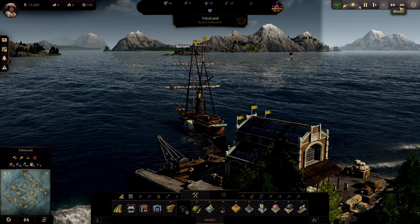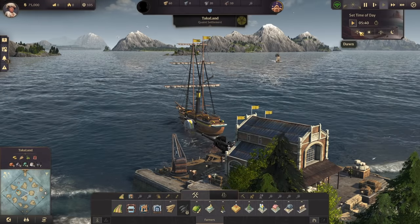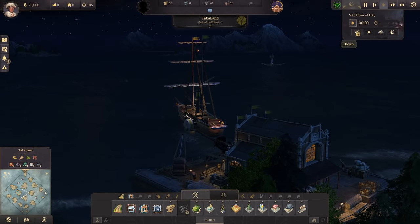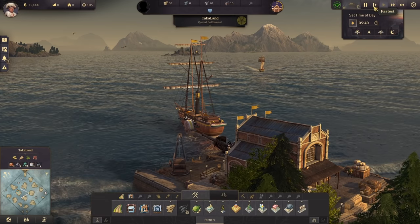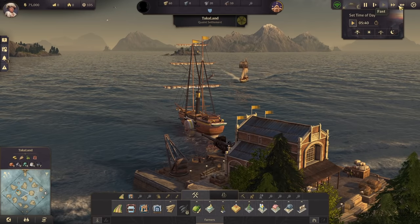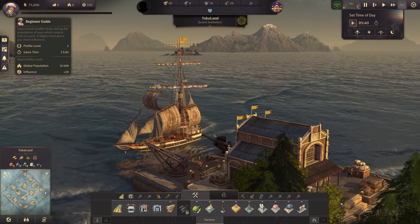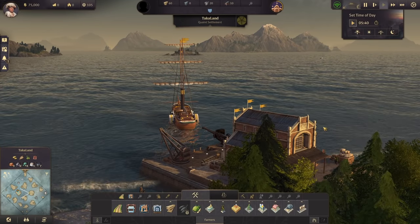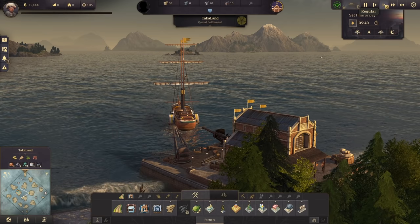Moving into the upper right, these are your basic controls and online status. This is the day-night cycle, defaulted to 1 p.m. (1300). There are also presets for 5:40 a.m., 1300, 2100, and midnight, or you can turn the day-night cycle on and off at your leisure. Then we have your game speed controls: pause, slow down, regular, fast, and fastest. Note that regular, fast, and fastest will change your game time — game time is not real time. It is based on your game speed unless you only ever play on regular.